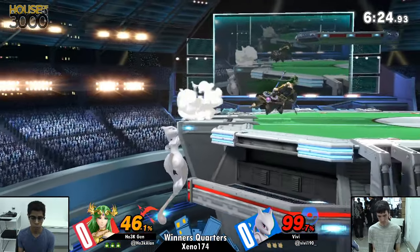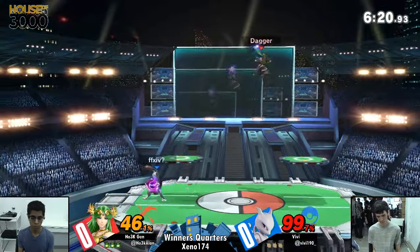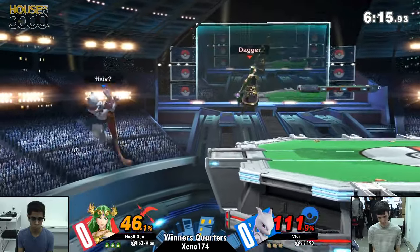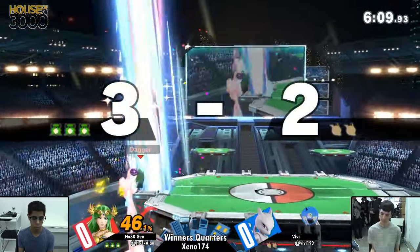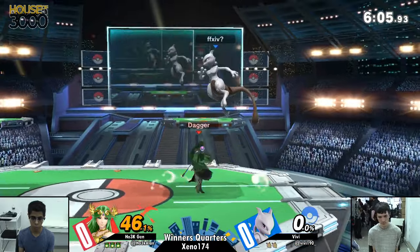Do you know if it's just for this matchup? I know that he also has a pocket Incineroar, so any time Vivi is struggling in a matchup, he'll do a rotation through his characters. I could see this as being some experimentation just to see how he does, so he has more data for it.